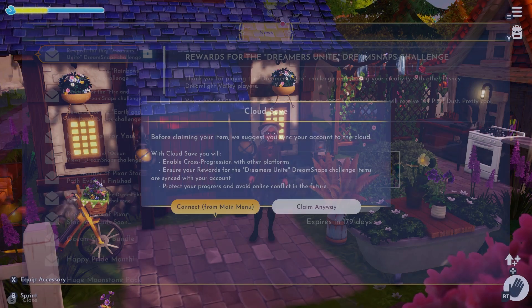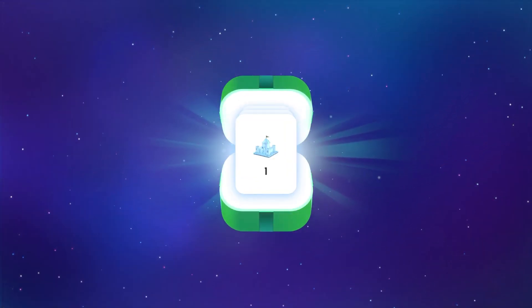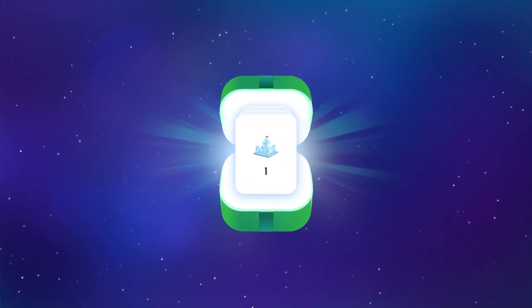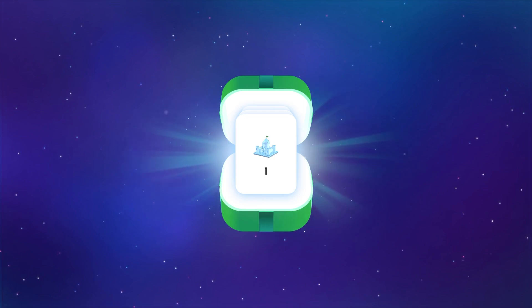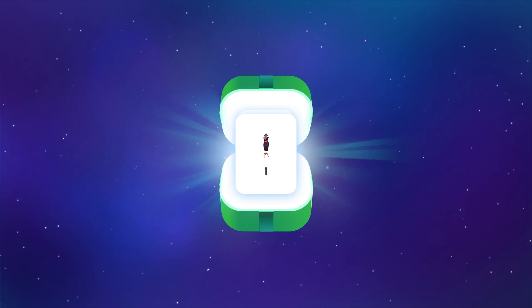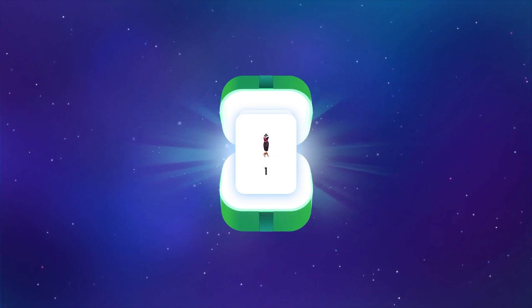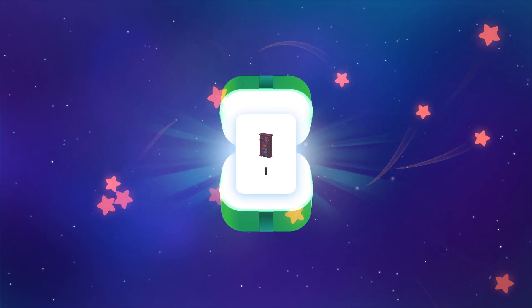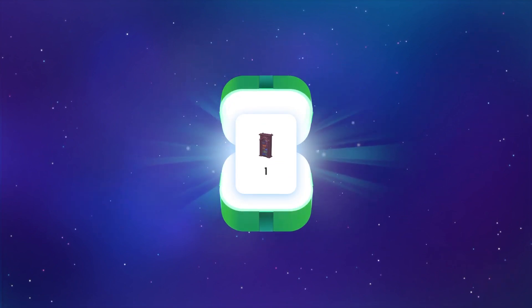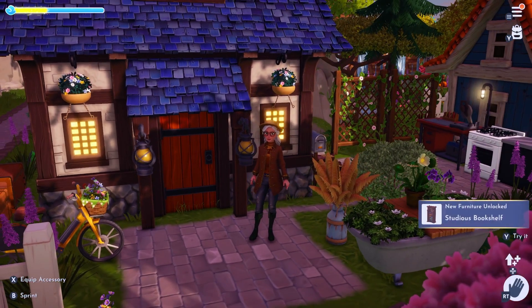Let's go ahead and claim that and check out what's in the chest. I love the snow castle — I think it is so cute. I do have that already, but I can use another one up in my winter wonderland. And a mannequin. I like the other mannequins better because you can actually do stuff with them, but this one's great. And a bookshelf — I think I have that. So that was our furniture; it was a furniture challenge.